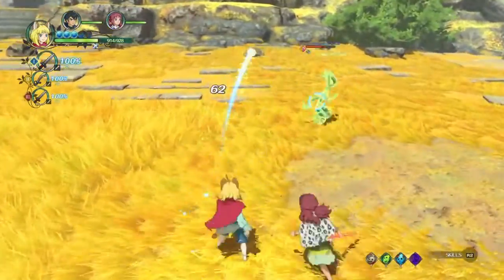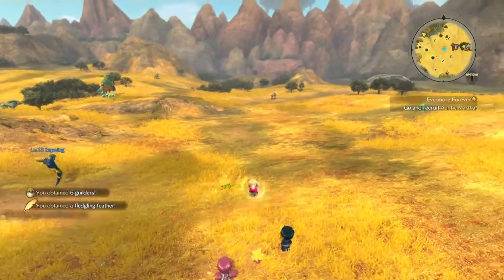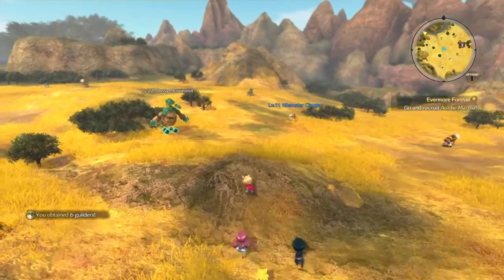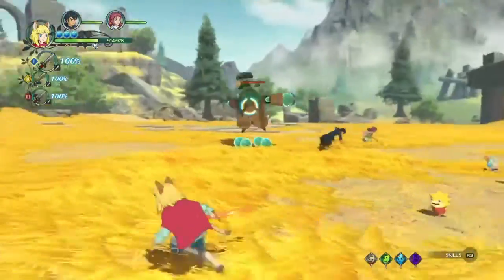Even though it runs away, it still has its shining attack. Those things are very difficult to kill. They just run, and once you get close to them they've got that Aeorie attack which makes it difficult to get any good combos on it. So you're mainly going to have to use your long-distance attack.